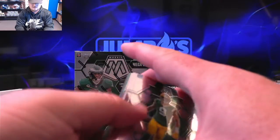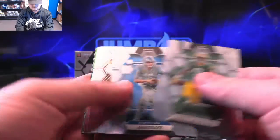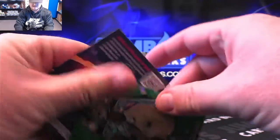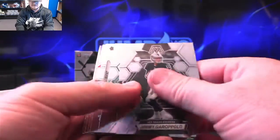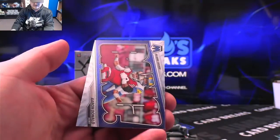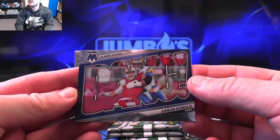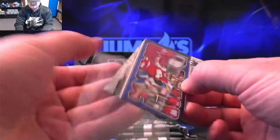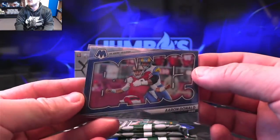Pack two. Christian Watson. The first rookie, Tyreek Stevenson. And Emmitt Smith on the green Mosaic. Garoppolo. Jamir Gibbs on the debut. Chris Johnson, Shamari Connor, and Bang — Aaron Donald. Always loved the look of these inserts, especially in Mosaic. They don't do these inserts in hobby; the only place you can get the Bang inserts are retail.